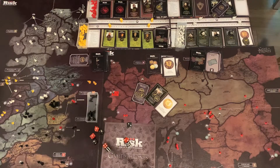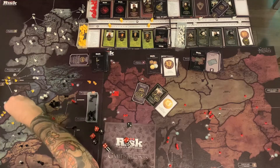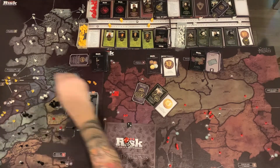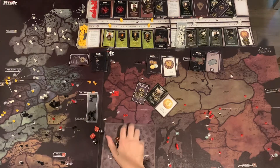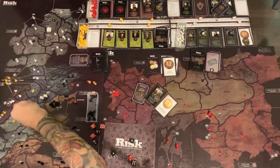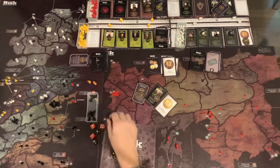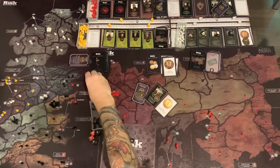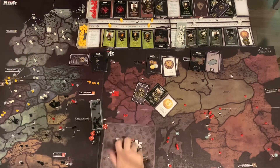Now let's have them go after Lannister. They will go to the Sea Road Marches. Lannister only gets 1 die and rolls a 1. Baratheon rolls 6 and 2 and advances. They're up to 6 out of 16 armies defeated.